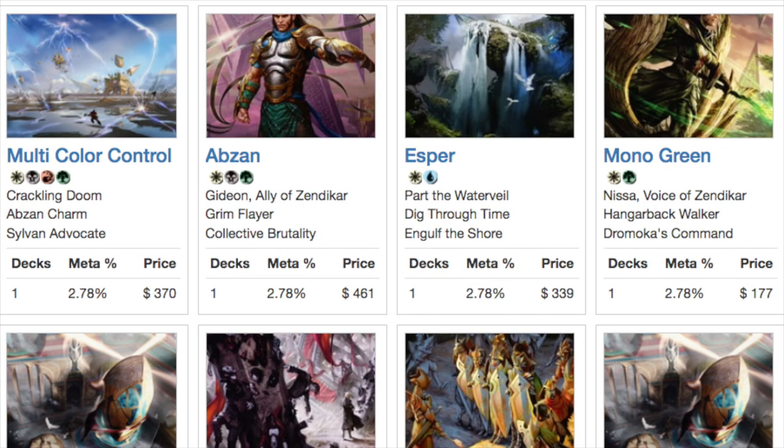The meta is led by Multi-Color Control — that's probably the best deck. But you also have Abzan, Esper, and Monogreen. Lots of interesting cards. Crackling Doom is good again, Abzan Charm as well. Everything that was good in Khans of Tarkir block is good in MTG Frontier. And then we add newer cards like Smuggler's Copter, and cards like Collected Company are very strong here.